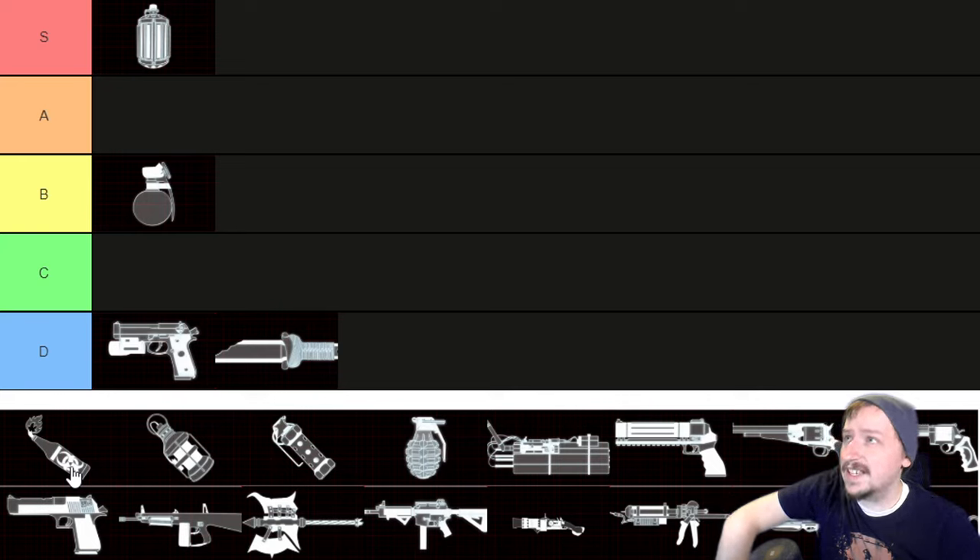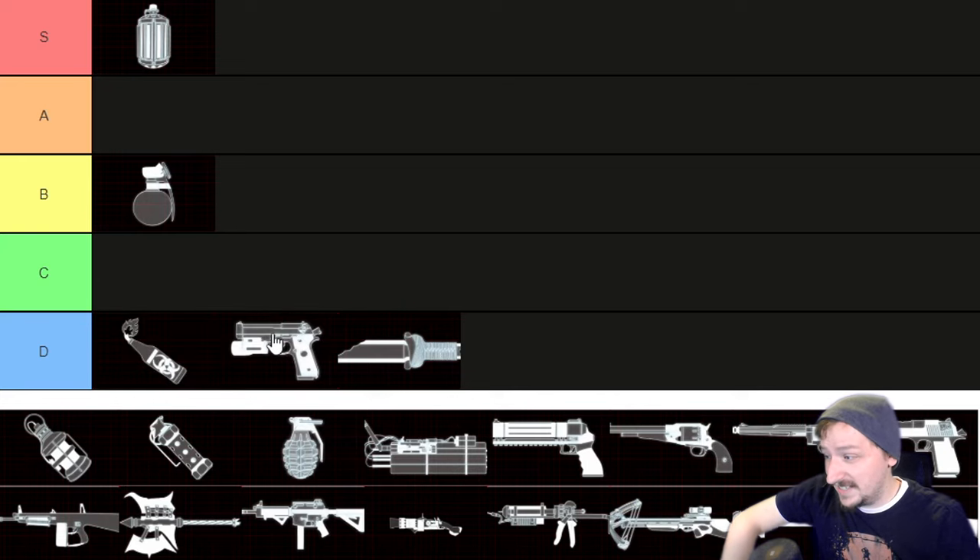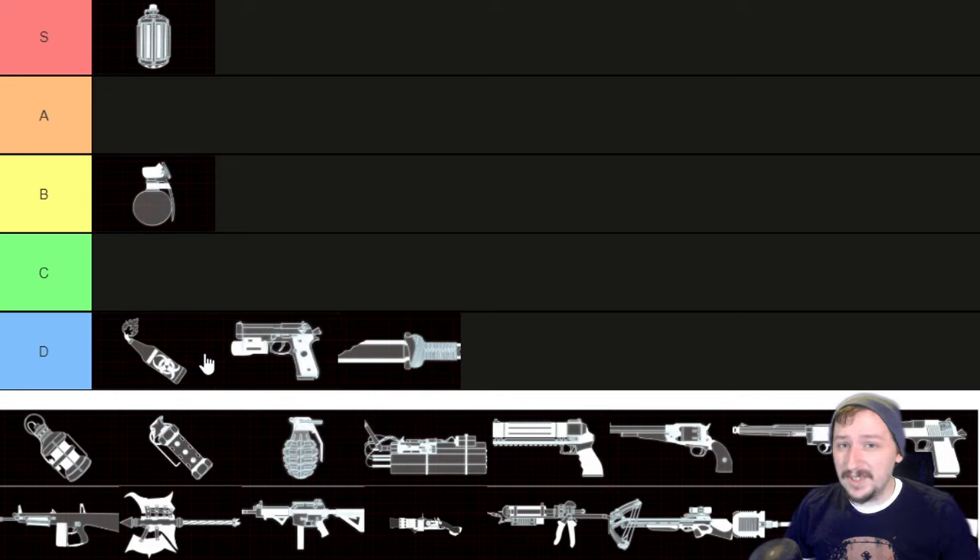Molotovs on the other hand are really not that great on Survivalist. The only way you can get these is if you take the Weapon Vest, and there's not really a reason to be taking molotovs on Survivalist — especially now that you have other grenades to pick from. Molotovs are just too easy to hurt yourself with and they don't do that much damage without the floor fire that Firebug has. So I'm going to put this one honestly in D tier.